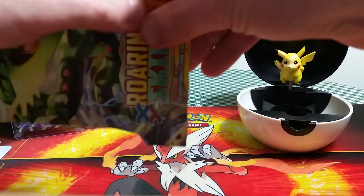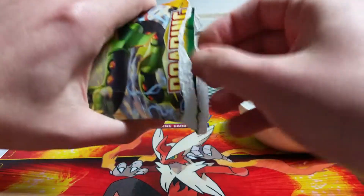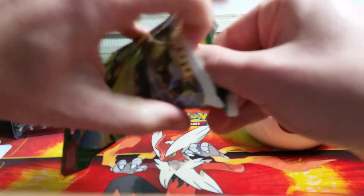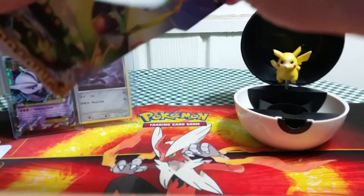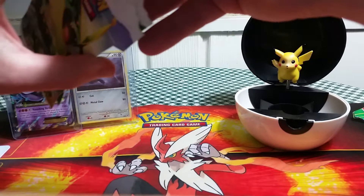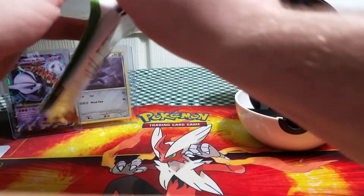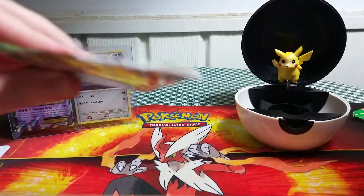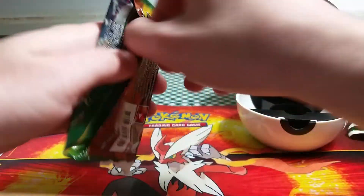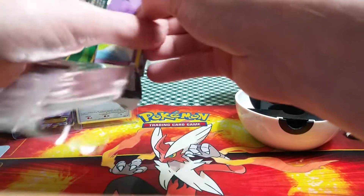With that being said, we'll go ahead and start with Roaring Skies. Though I've already pulled one, I would love to get another Shaymin EX full art — there's no time I won't be happy to get one. This blister pack is very difficult to open. Pretty well destroyed it, but we can get the pack out now. It's like it was stuck in the glue itself. The pack itself came right open, so that's nice at least.